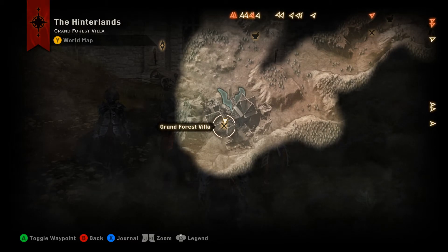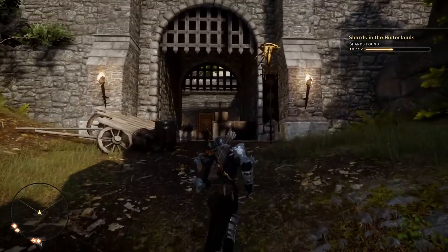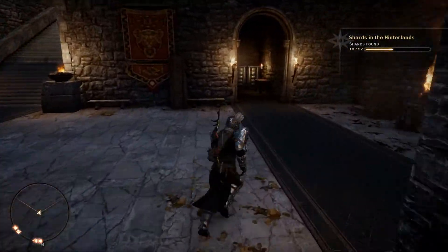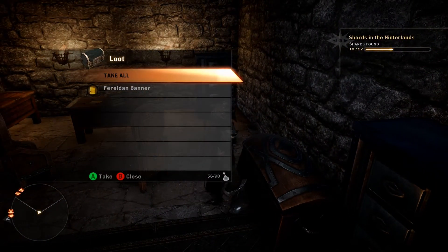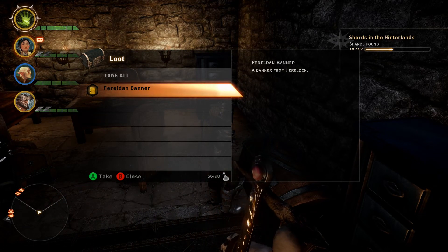also known as Grand Forest Villa. Once you get to the villa, head inside and back around into this office. Once you get in here, crack open this chest and you will find your Ferelden banner. Hope that helped — thanks for watching, take care.